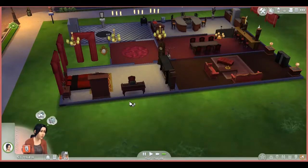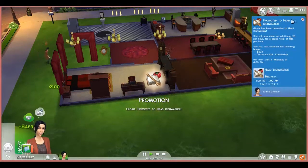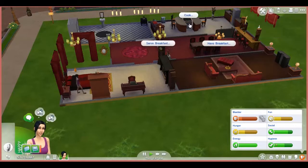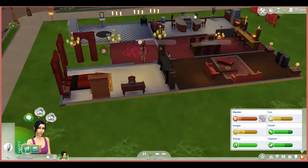Now if you see there, press 'work hard'. I don't need them to do this when they've got good levels otherwise they tend to moan a bit. Look at that - she's been promoted to head dishwasher! She'll now make an additional dollar per hour, grand total of sixteen dollars per hour.